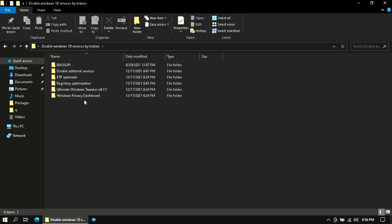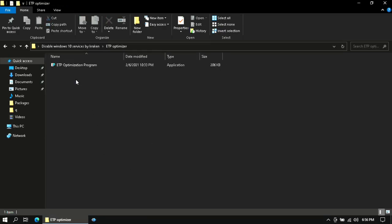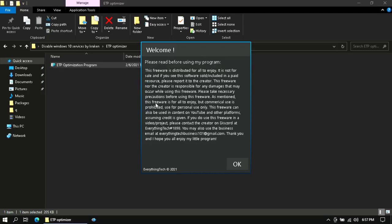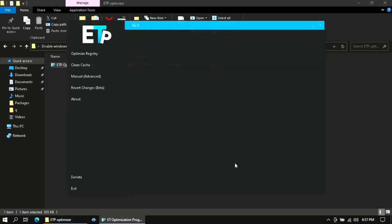Then go back and click on the ETP Optimizer folder and open the application. Copy all the settings as shown in the video.